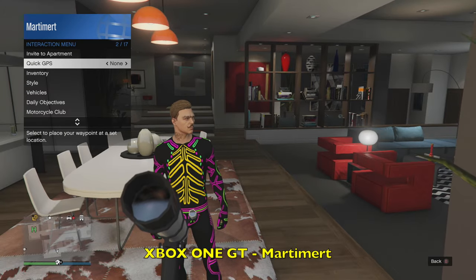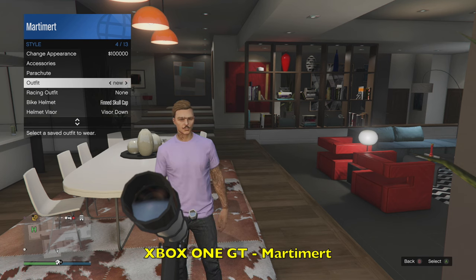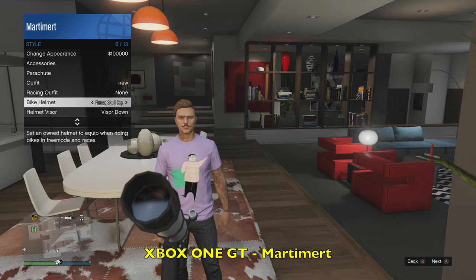Now what you want to go ahead and do is open up the interaction menu, go to your style and change your outfit. Make sure on the outfit you pick there's no glasses, headsets, masks, hats, or anything like that — it has to be clear.